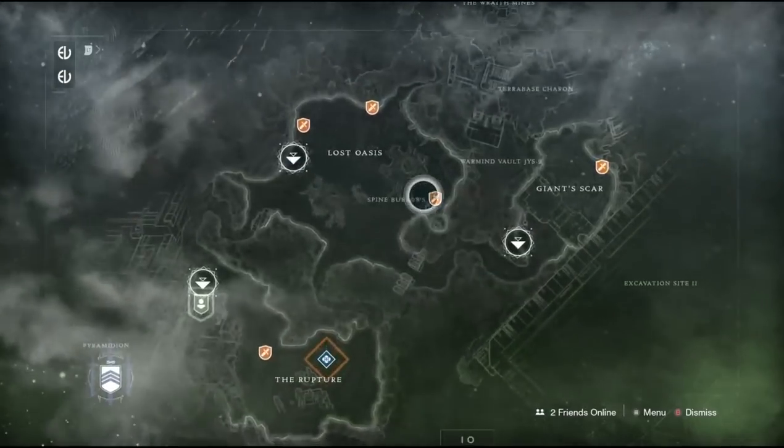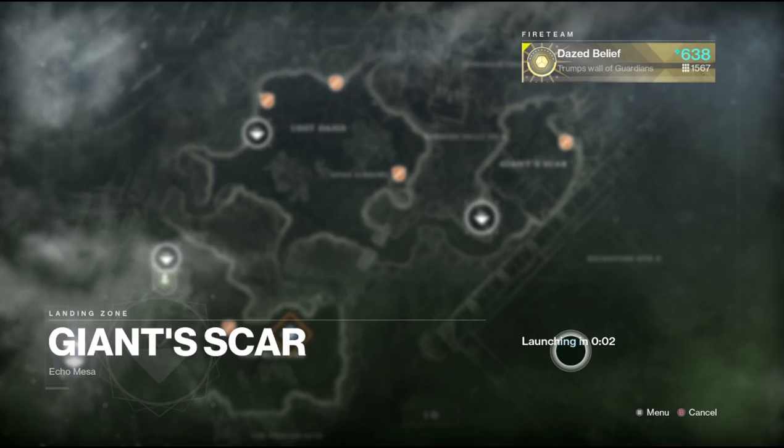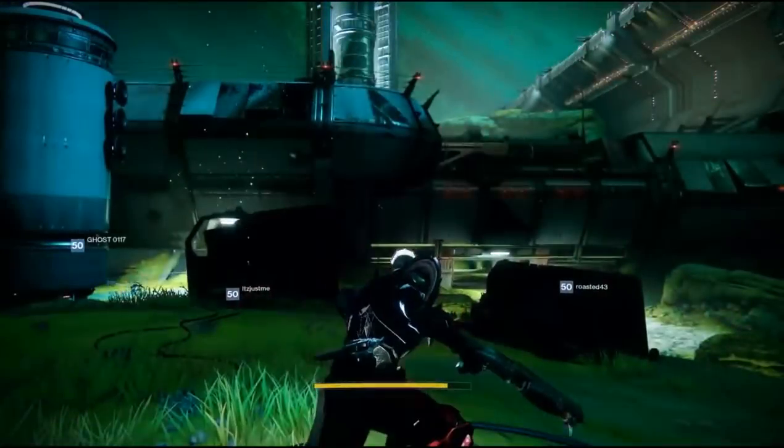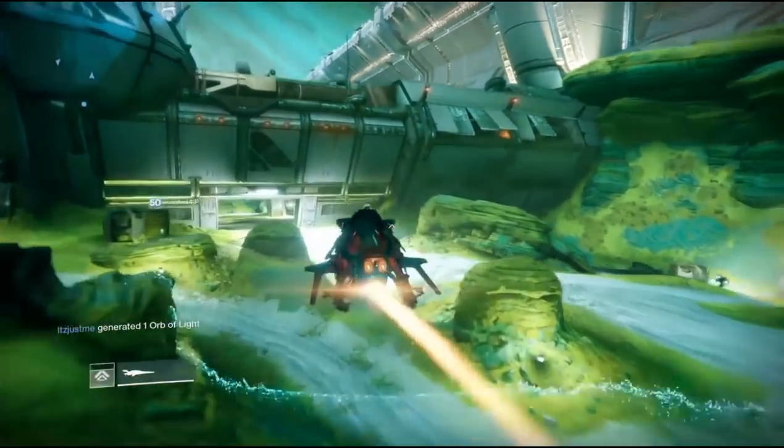Welcome back to the channel everyone. It is still the first week into the Dawning and now we have Xur's location and we can finally get rid of those strange cookies that we need to deliver to him. Now for this week Xur can be found on IO.